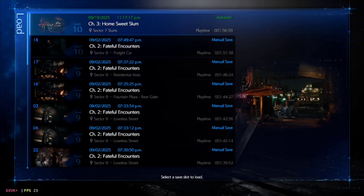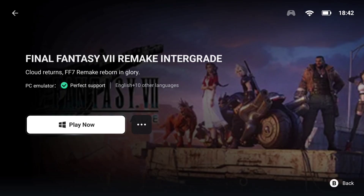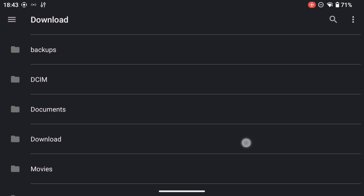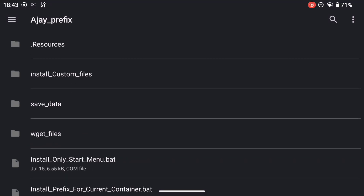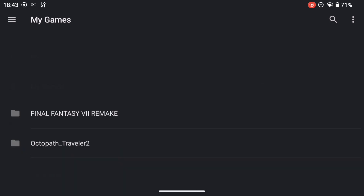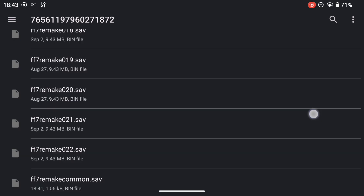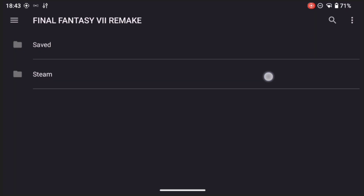We'll show you exactly where AJ Prefix saves the save games, because it's not immediately easy to find. It's not just a question of going into your downloads folder and clicking AJ Prefix — you have to navigate through multiple folders. In downloads on our Retroid Pocket 5, go into the AJ Prefix folder, then save data, users, ex-user, documents, and down to my games. There you'll see Final Fantasy VII Remake. Then — rather counterintuitively — it's the Steam folder you want, not the saved folder. Once you're in the Steam folder, you'll see a bunch of numbers and then all your saves. If you have a GOG DRM-free version, that folder won't say Steam but will be in a similar place.